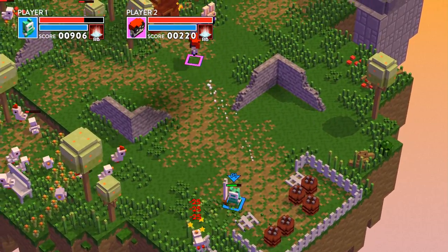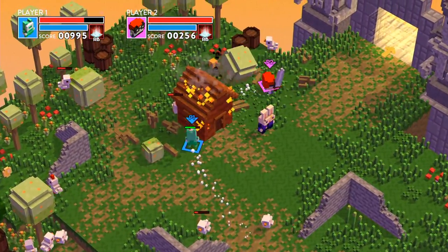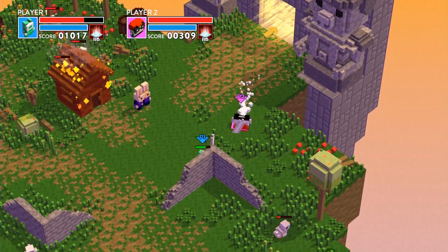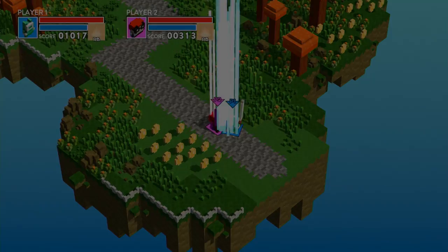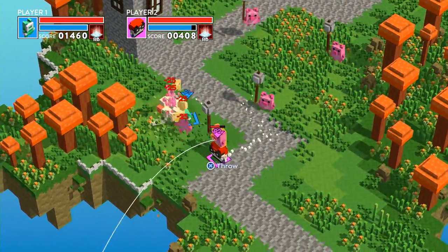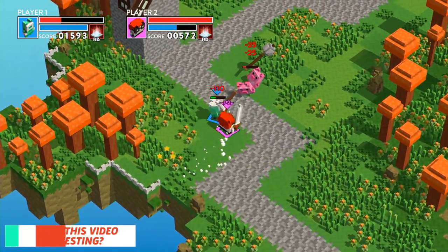I wanted to get this feeling of playing with Legos where you can just wreck havoc on everything. Even if it's this nice little plot of land and we're supposed to be the good guys, it doesn't seem to mind. So here's the start of the adventure on this portal — we've entered the land of the pigs. The evil pigs took over and we have to remove them because this used to be the land of the rabbits.